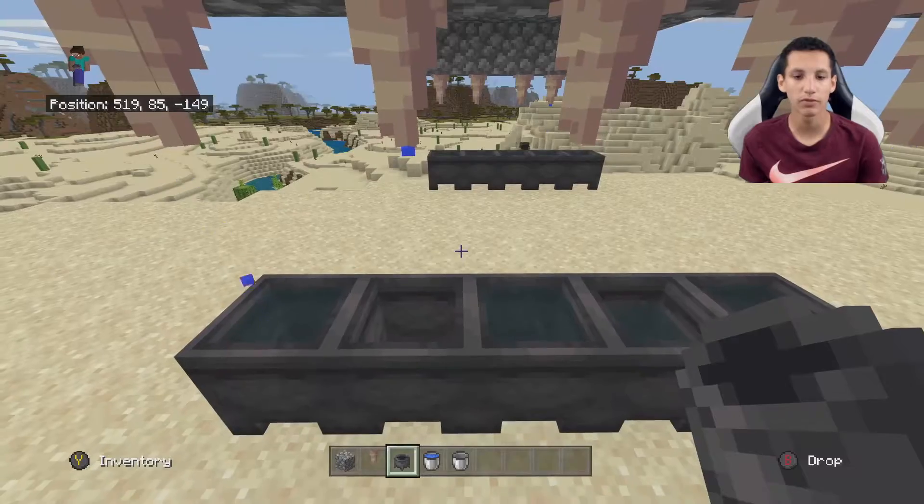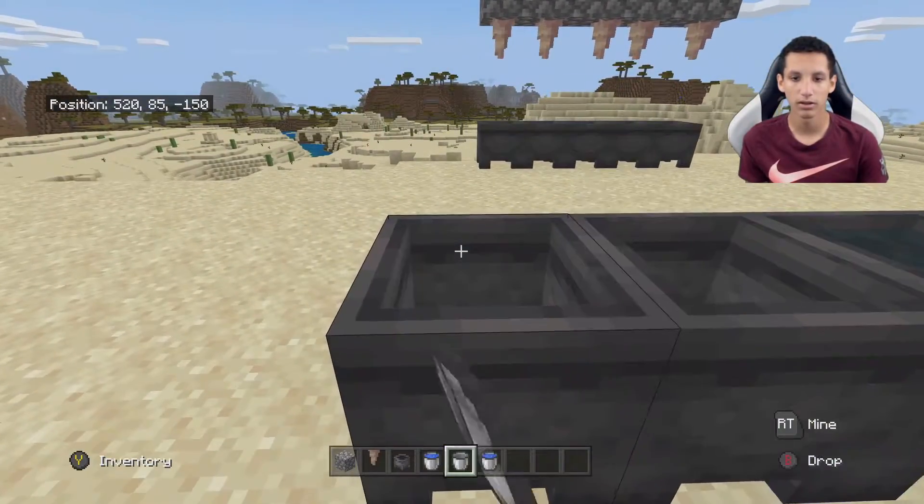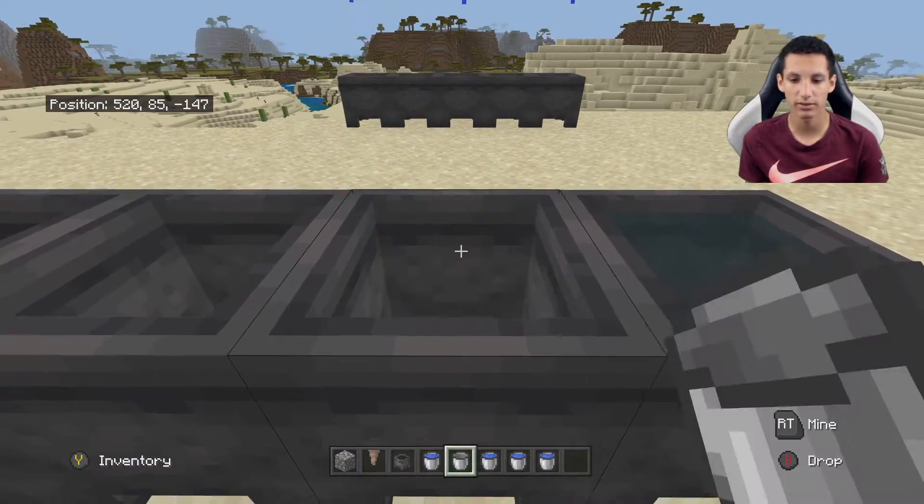Over time, they will all fill up fully, and then what you can do is grab this bucket and collect them. As you can see, I'm gaining more water buckets in my inventory.